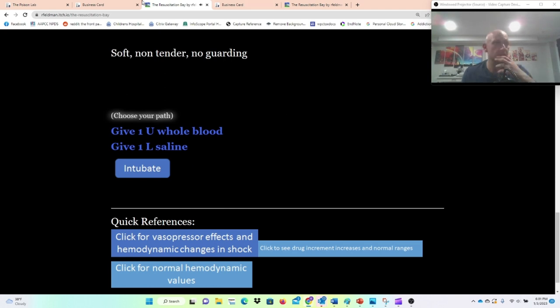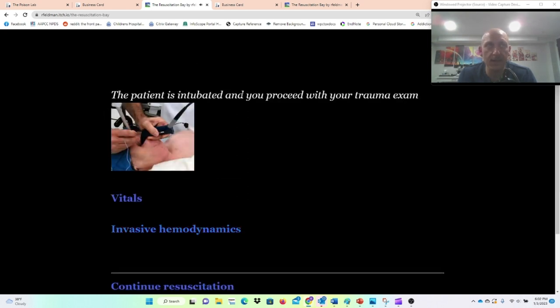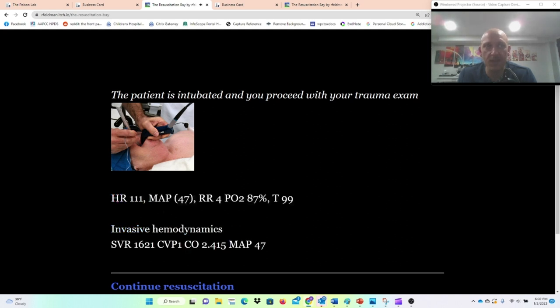We can give blood, give saline, or intubate. Right now you can only choose one of these. Given that he's extremely hypotensive, I'd like to start blood and intubate at the same time, but I'm just going to intubate. The patient is intubated, and we proceed with their trauma exam.